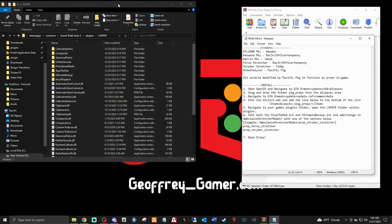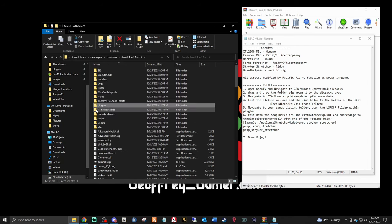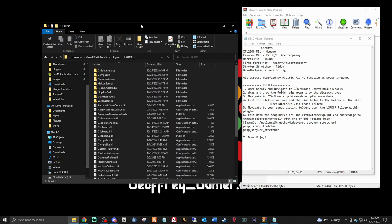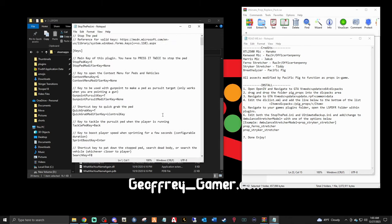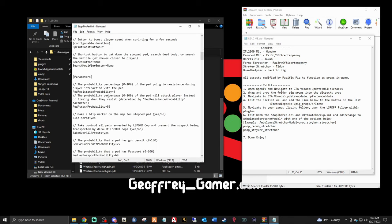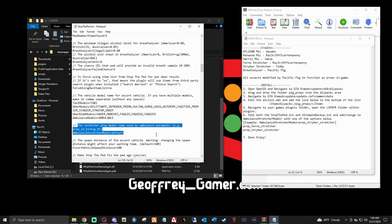Exit OpenIV. This next part is a bit tedious but not too bad for new modders — I'll get you through it. Back in File Explorer in your main GTA directory, go to Plugins > LSPDFR. Scroll down to Stop the Ped — it has the little sprocket icon. Double-click it. Scroll down and you'll see the stretcher model setting.